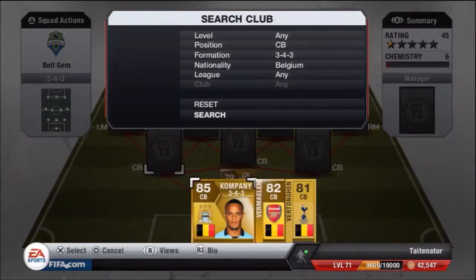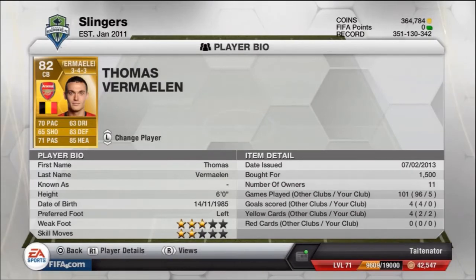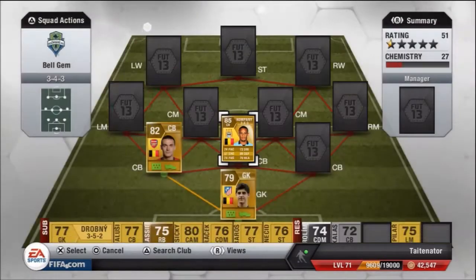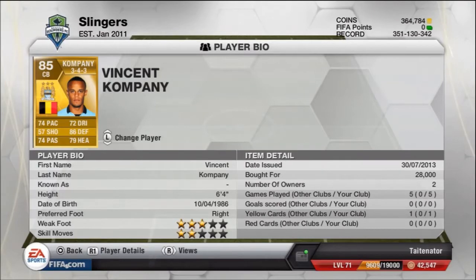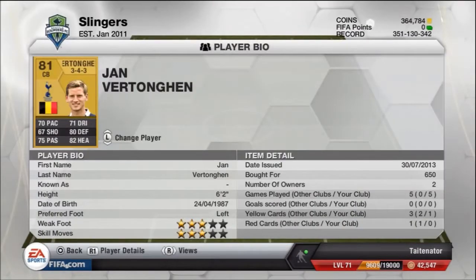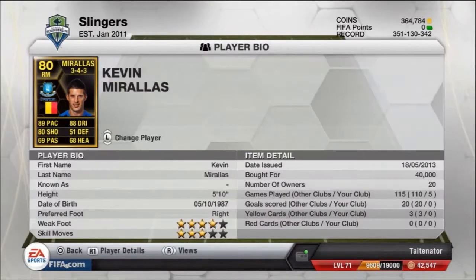We're starting with goalkeeper Courtois at 700 coins — a really good goalkeeper for his price. In defense we have Thomas Vermaelen for 1,500 coins, not a bad player and very good with his heading from corners. Vincent Kompany is also a BPL player at 28,000 coins — he's like a solid brick wall. Putting these three defenders together makes it very difficult for players attacking centrally. We've also got Kevin Morales in-form as our right mid at 40,000 coins.